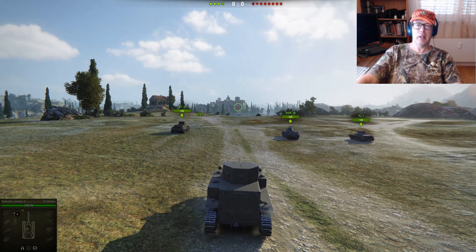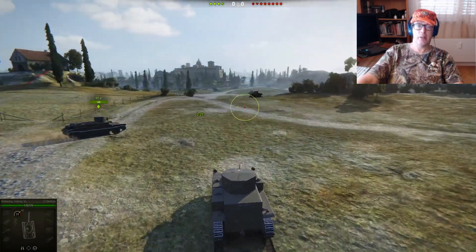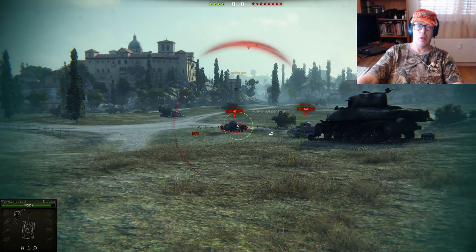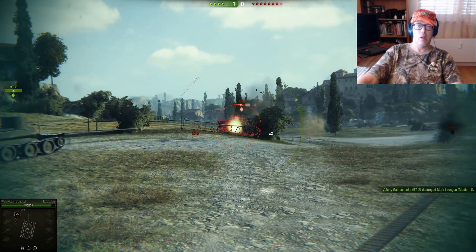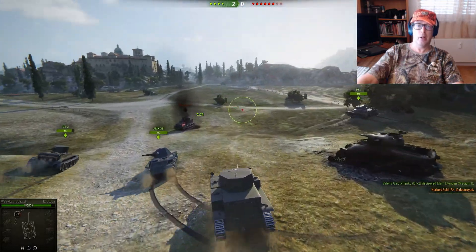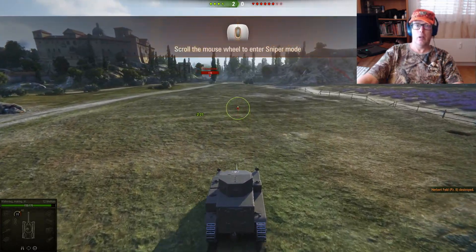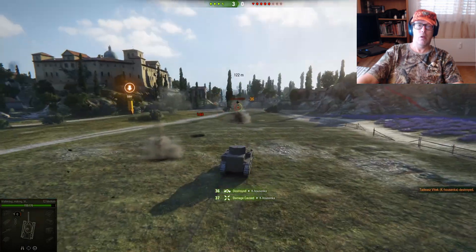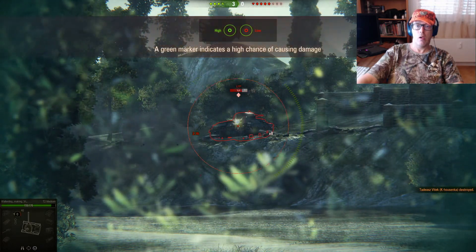Alright, there are four friendlies and it looks like there are about seven enemies. Score is zero to zero — that's the number of tanks destroyed. Might as well practice good tactics now. They're actually helping destroy enemies. They want me to come over here while someone's shooting at me — a green marker shows you are aiming at a weak spot of the vehicle.